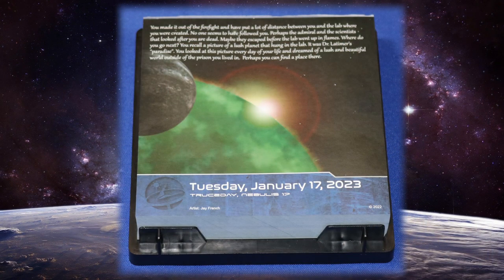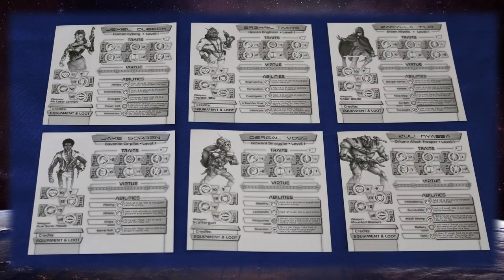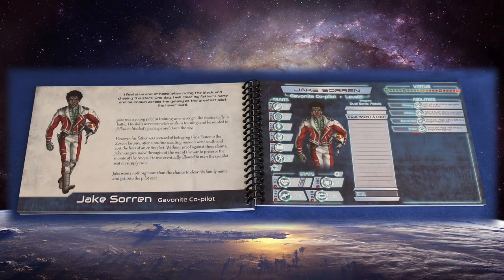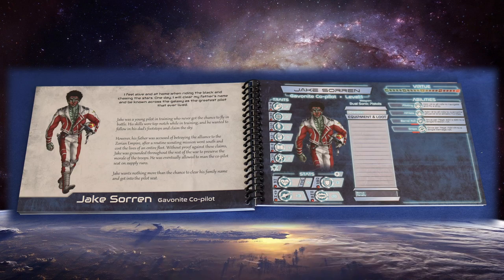Once you get past the prologue, your adventure begins proper and you'll begin by choosing your character. While the rules are provided for making your own from scratch, the game has six recommended characters to choose from. If you don't have the Herobook, you'll simply flip over the page for the chosen hero to find their character sheet. If you do have the book, you may want to use one of the provided sticker tabs to mark their page. In my case, I'll be playing as Jake Soren. It's a sci-fi RPG, so why wouldn't I want to play as a pilot? Each character has a little bit of backstory, though you're free to play their choices as you see fit throughout the adventure. I'll be playing Jake as described — a stalwart who seeks to clear his besmirched family name.